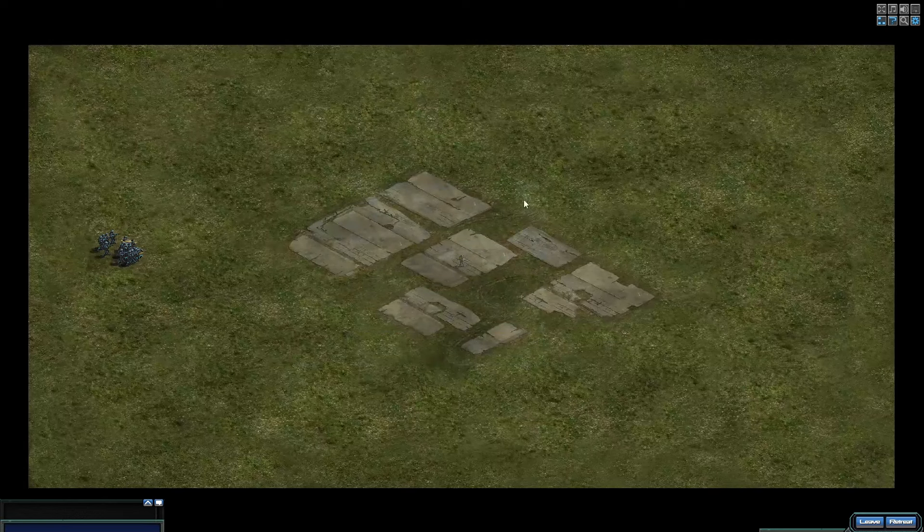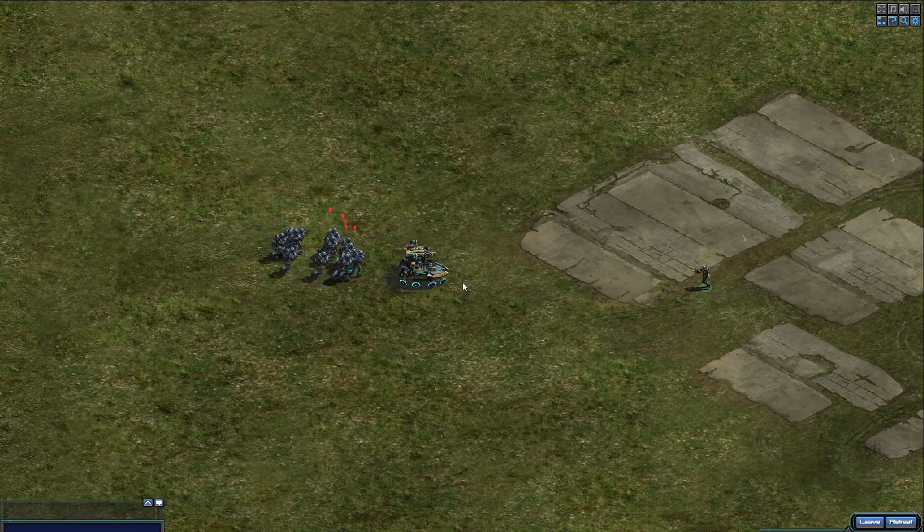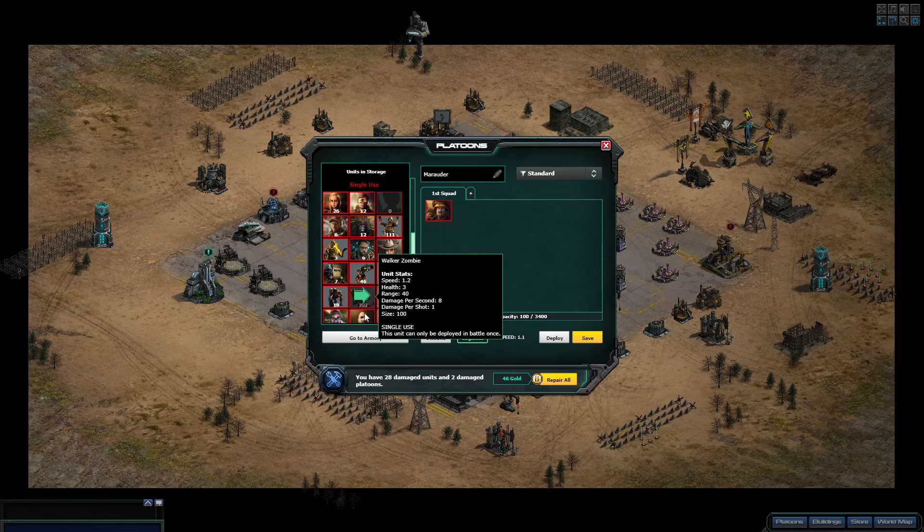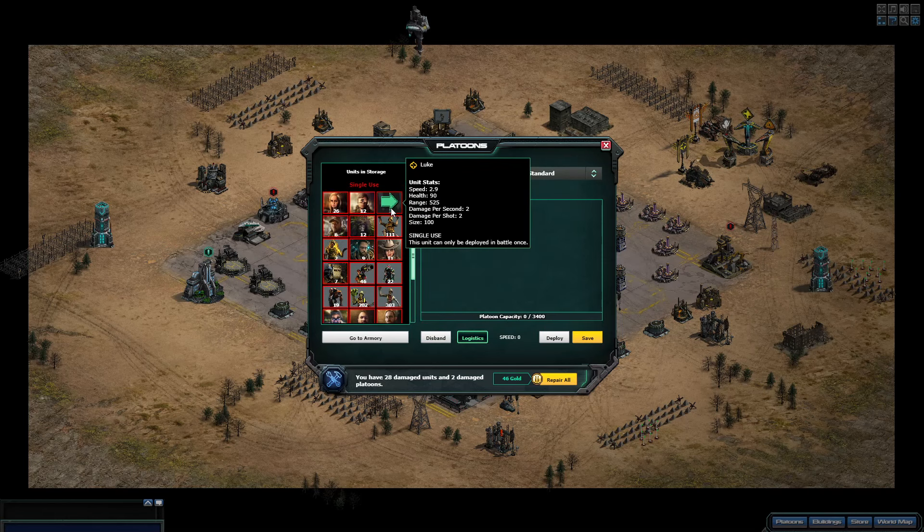I'm going to run my luke in towards her and you'll see that as soon as that aura touches it - dead. As long as you don't attack with the luke you can repair them. It's always been the way with these one-use units. You can repair them - 30 minute repair. These are all one-use lukes, and what I mean by that is back in the day before we got the hero version, we got to test the hero and we could get a number of the one-use ones.